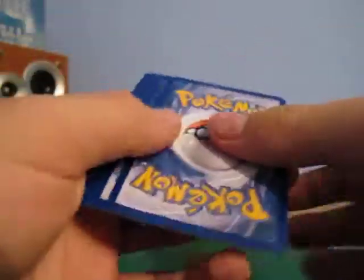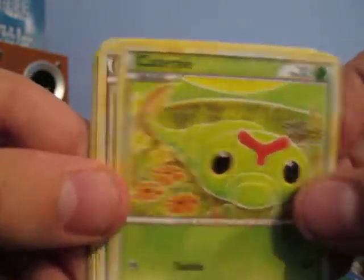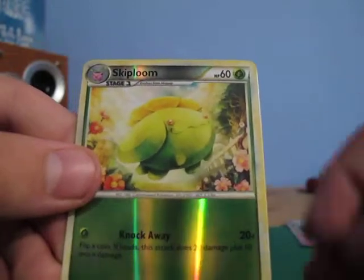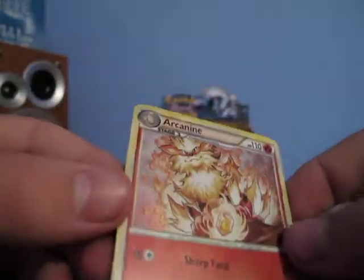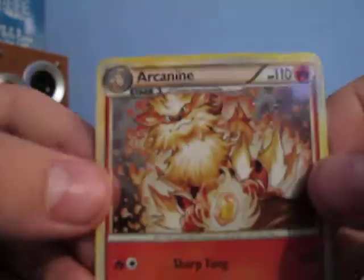Hoothoot, Togepi, Pikachu, Cassidy, Hoot Hoot, Parasect, Pokemon Collector, Miltank, Skiploom Reverse, and an Arcanine. Is that a holo? Yeah! Oh wow, look at that — that's so nice. Arcanine holo, got an Arcanine. Beautiful. I really like that card. I really wanted one of these, this and the Ninetales. There's two cards I really wanted in this set — I think I've got both of them now.